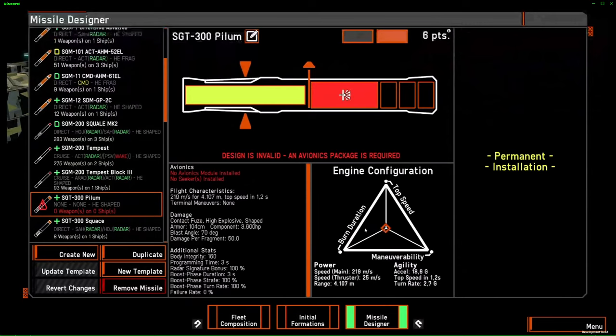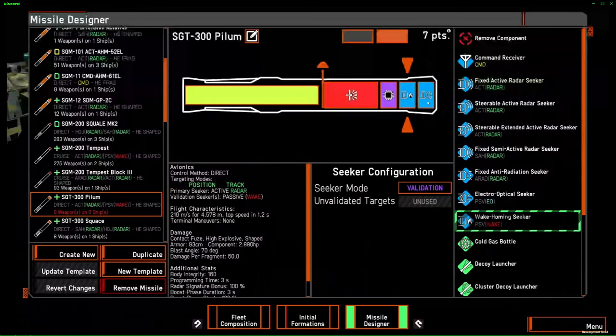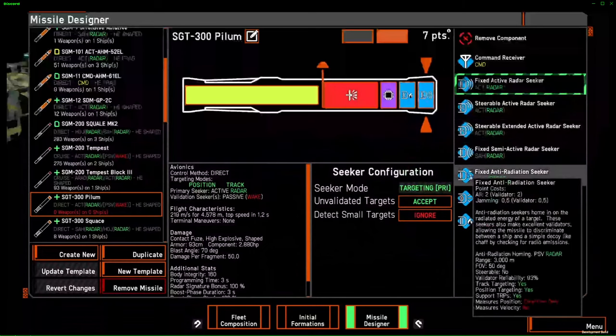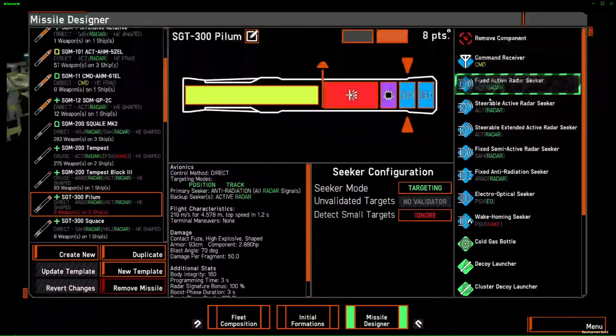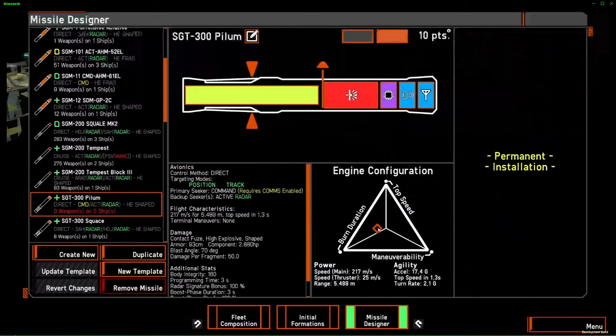The cheap torpedoes use the same seeker packages we talked about: wake validated active radar, or ARAD primary with active radar secondary. Alternatively, pure command works too. Note that there is a difference on torpedoes compared to other missiles: there's a point increase as you go towards maneuverability. So the more maneuverable the missile, the more you pay. If you want a torpedo that's very cheap, you don't really need the maneuverability — just give them zero maneuverability and that's it.